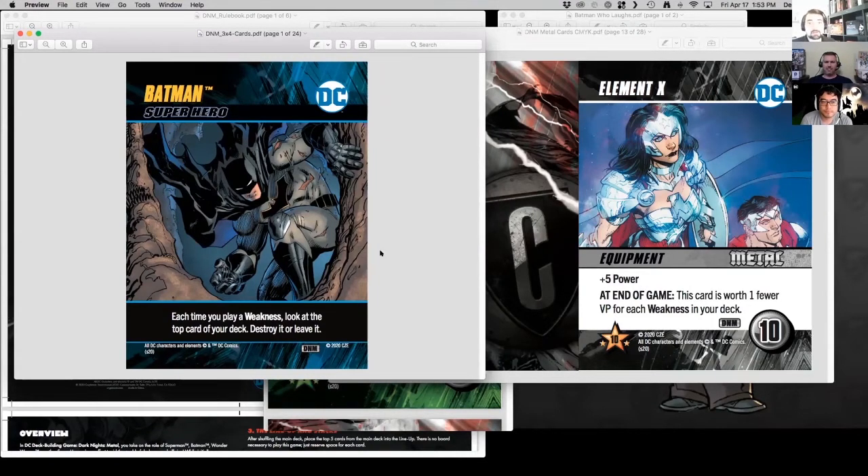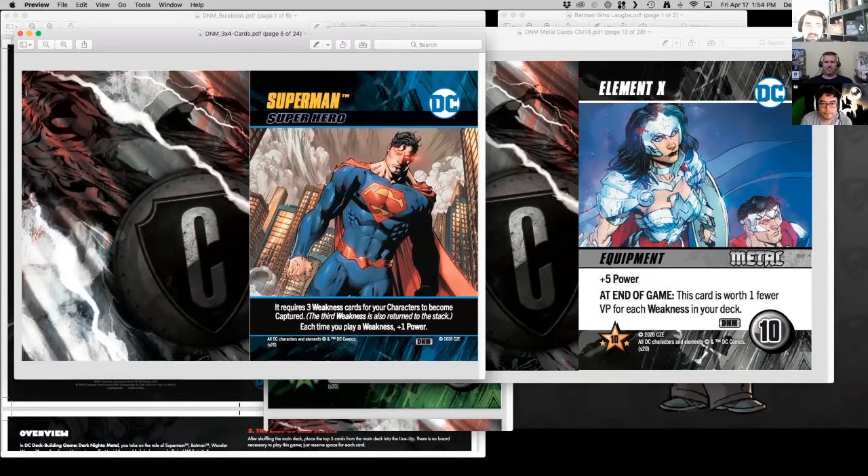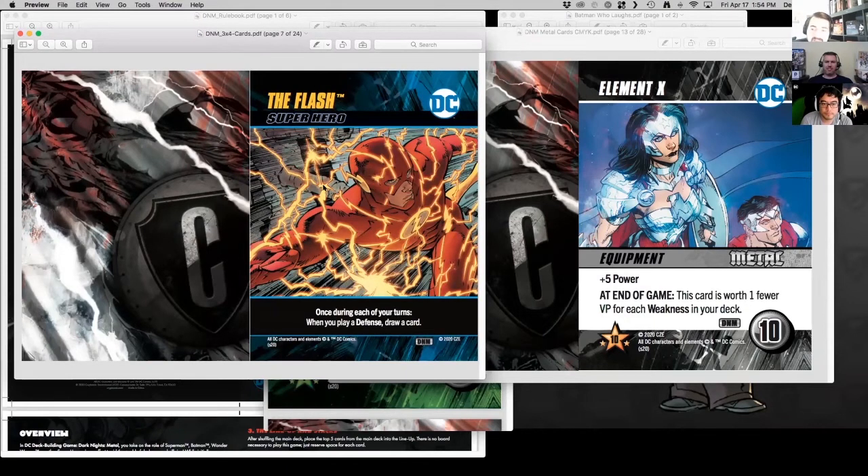Going through the superhero cards — Superman allows you to get a few more weakness cards cleared out, which is useful and ties into why Element X balances the way it does. There's also a lot of 'if you control two or more' conditions, so many characters have those relationships. In Wonder Woman's case, if you control two or more equipment and/or superpowers, draw two cards then discard two cards — they all have a unique trigger effect.